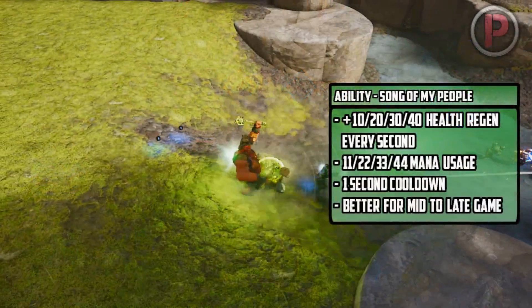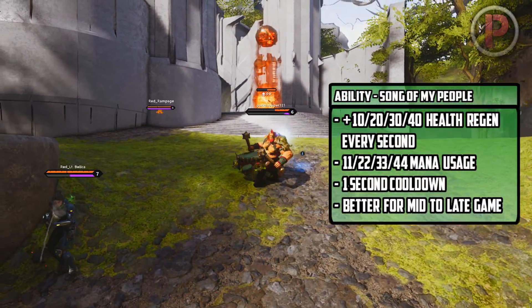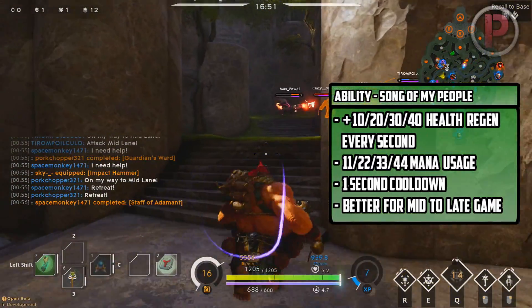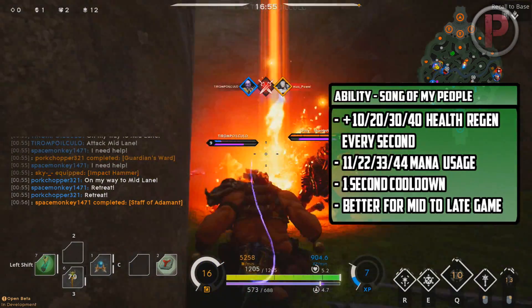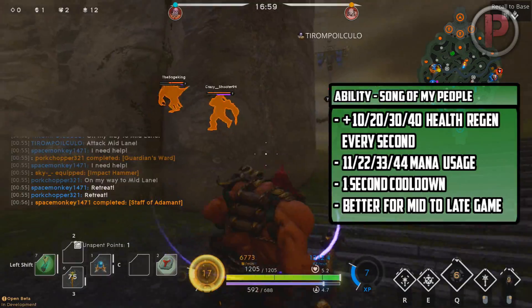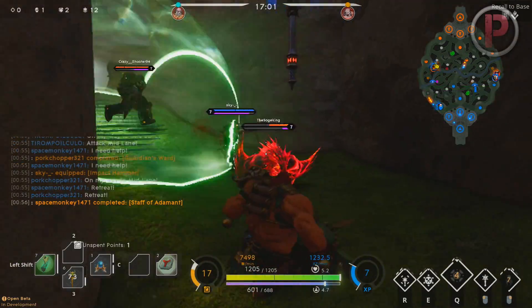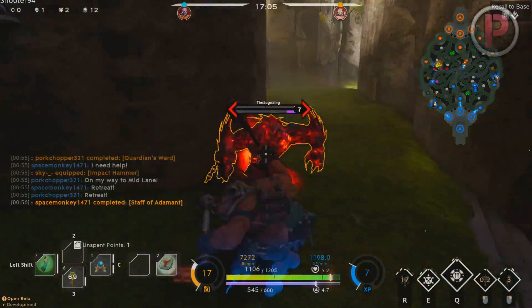His final basic ability is more of an active passive, being Son of the People. If activated, it grants an aura within a decent radius that provides healing to both Narbash and ally heroes. It adds regen each second but also costs mana per second while active. The mana cost is very high and this ability is really only used after retreating to heal your team up, or right into a fight as it may just be the difference between life and death.